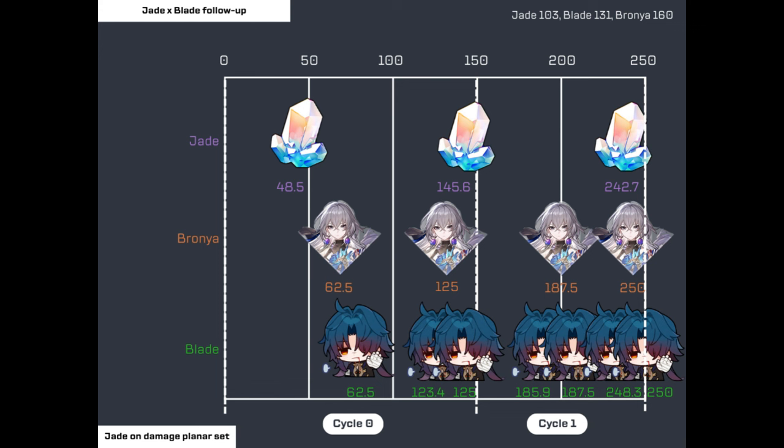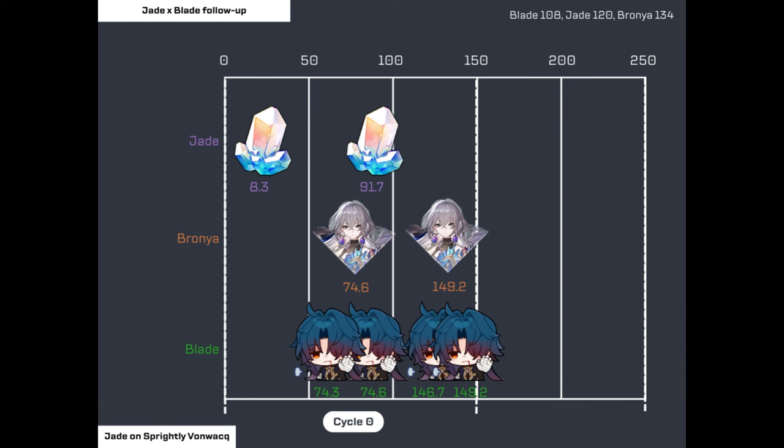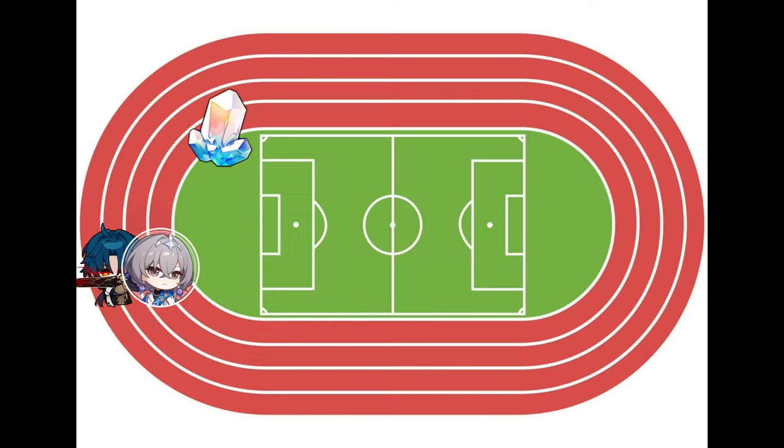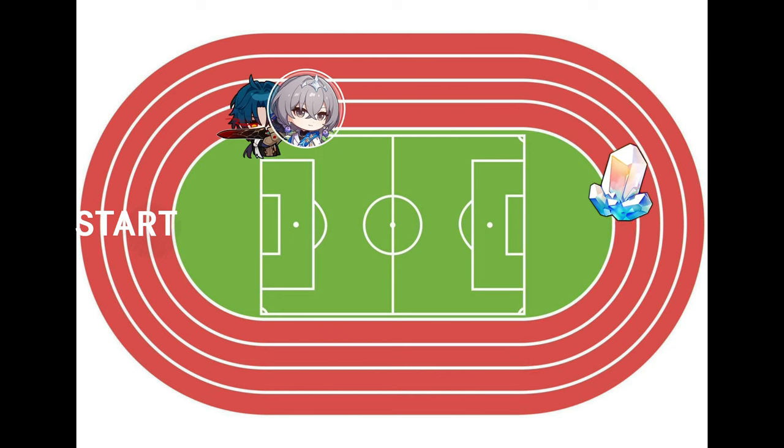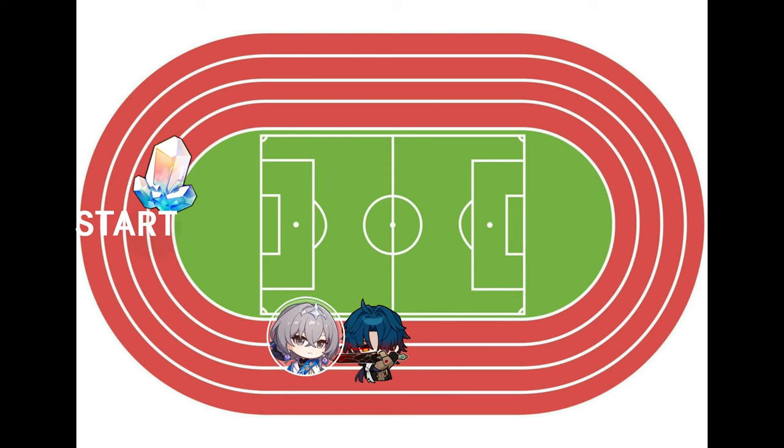The folks at Jade Mains thought of this and cooked up a solution. If you run Jade on Sprightly Von Wack, that 40% action advance on top of Jade's own 50% action advance means Jade starts the fight with 90% total action advance. Because you need to trigger Sprightly Von Wack, Jade should be at 120 speed. With 120 speed and 90% action advance on Jade, if your Brawnya is 134 speed, then Blade at 108 speed will overtake Brawnya to give you that missing first turn.